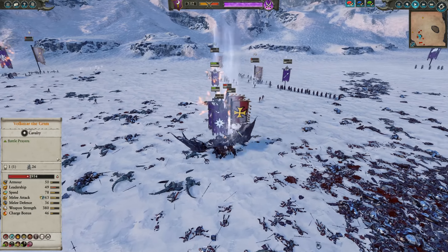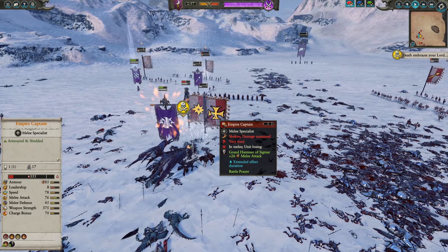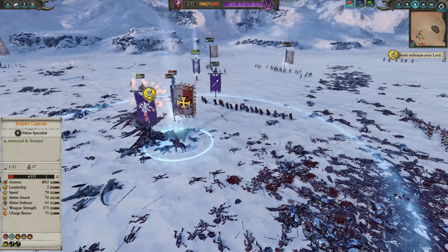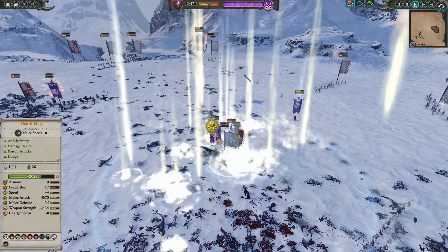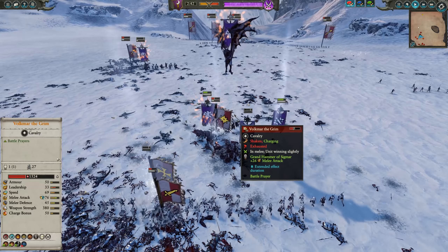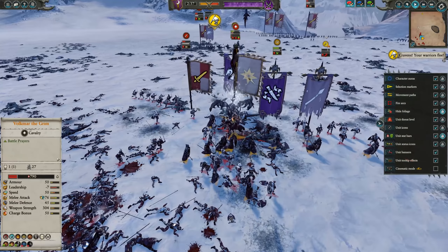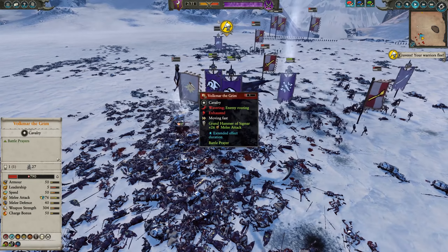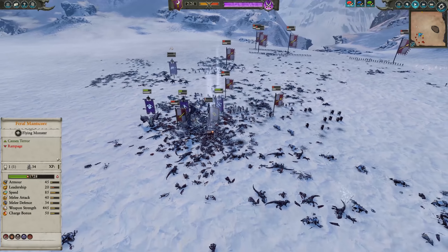Marathi here finally gets caught out and killed. Without the Death Hag around, the enemies aren't nerfed as much, and Marathi drops — but not before the Empire Captain gets pretty trashed. The Death Hag stops berserking, the other Manticore is headed back, so I'm going to be able to regroup some strength here. If I can take out Volkmar we should be able to win this, but I know Volkmar's not going to be an easy target — he's on a horse, he's fast, and he's going to try and run away.